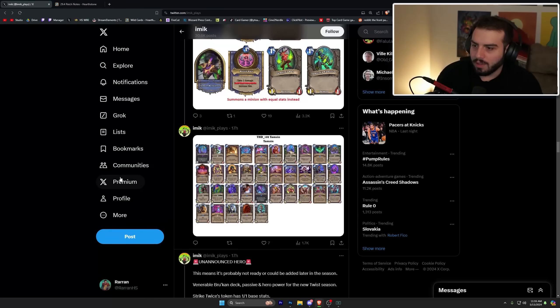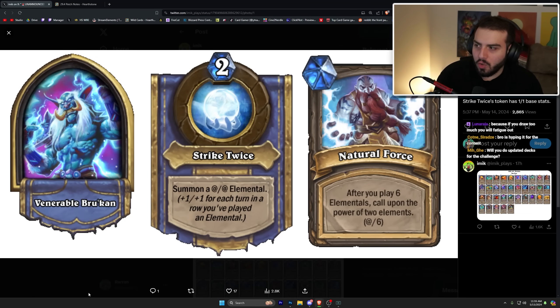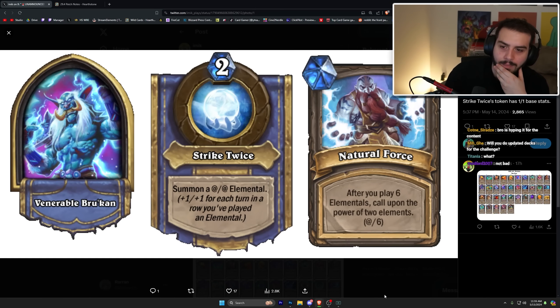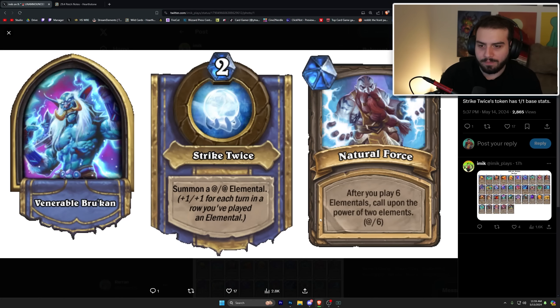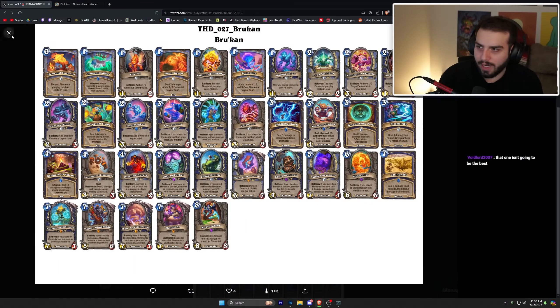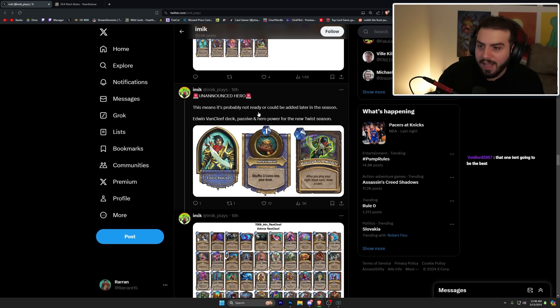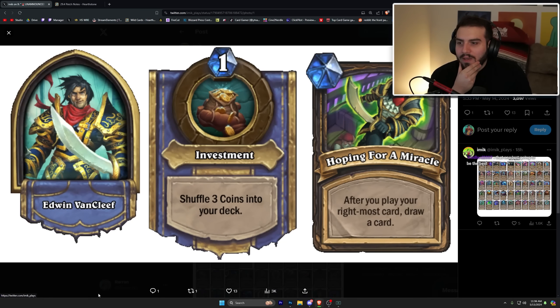Brookhan is two mana — strike twice and summon an elemental that gets +1/+1 for each turn in a row you played an elemental. His passive is after you play six elementals, call upon the power of the elements twice. It's a full elemental deck but I don't know if this one's going to be that great — it's kind of slow, and it's one of the least exciting ones.